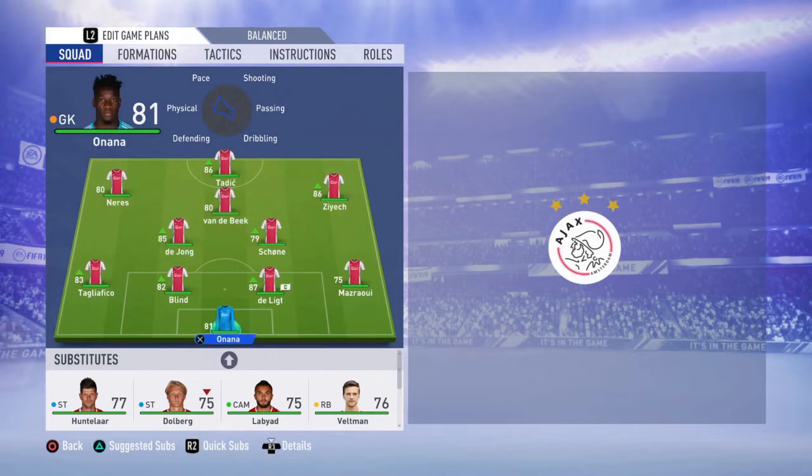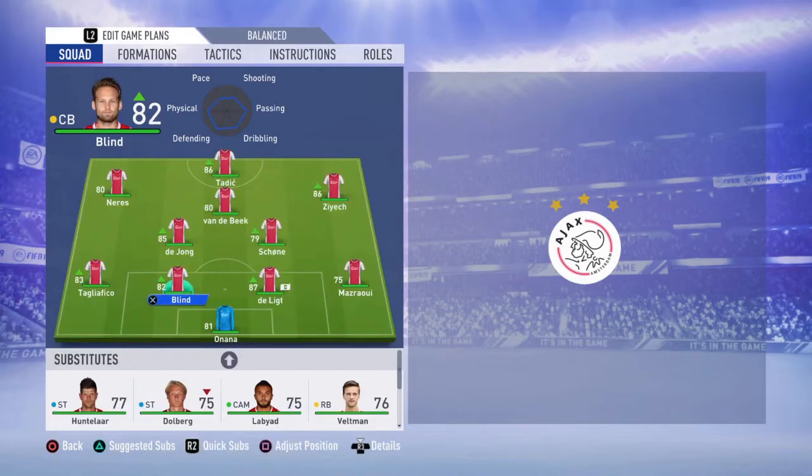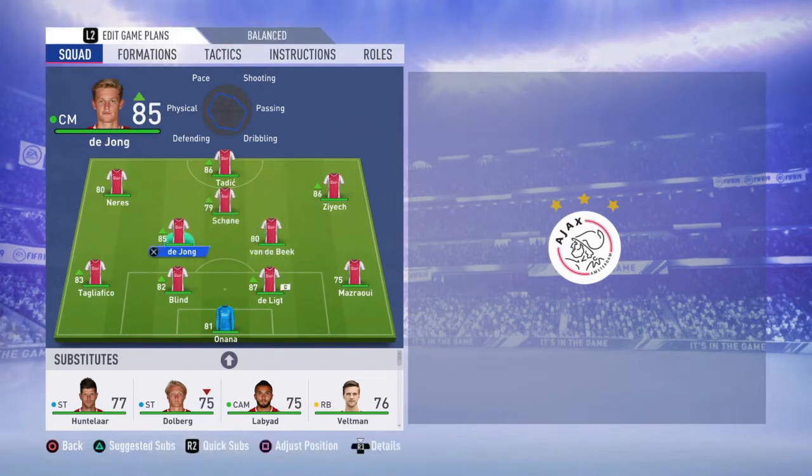In goal we're going to have Onana — there's no better option than him here. The left back is Talia Fico, no doubt a beast, a complete left back. In center backs it's going to be Daily Blind and the wonder kid Delict. At right back you're going to have Masraoui. Your CMs are going to be De Jong and Van Den Berg. The reason I put them here is because they have high stamina stats, and in this formation your CMs will have to run a lot whenever you don't have ball possession. They are the most complete midfielders this team has.